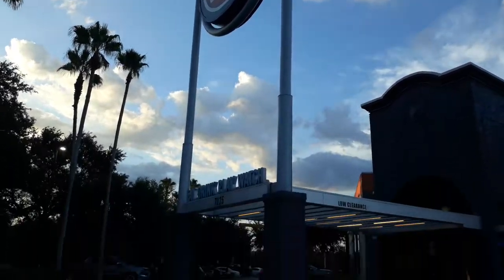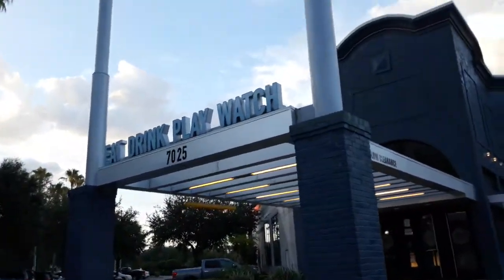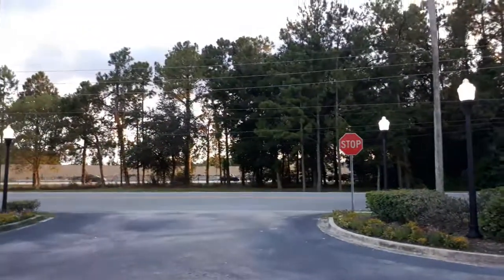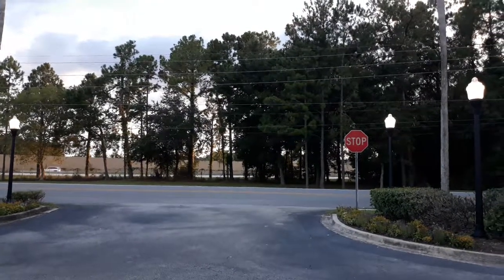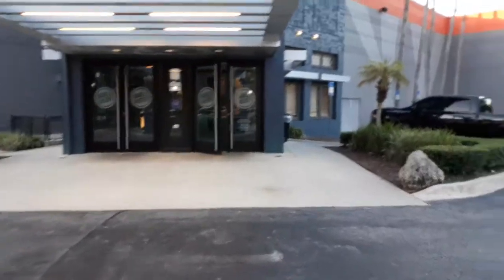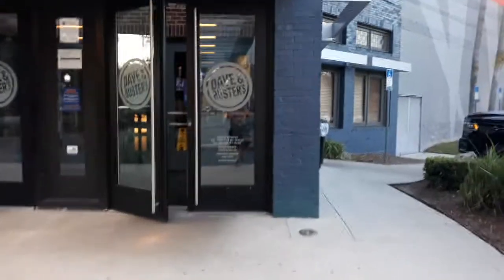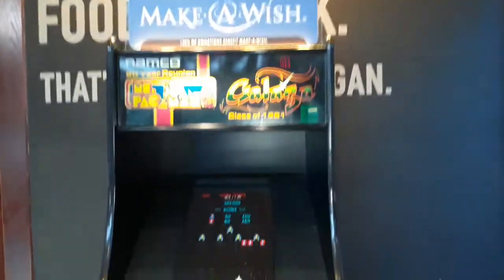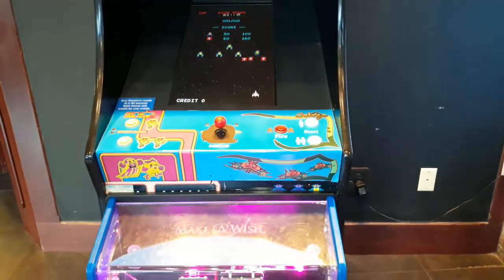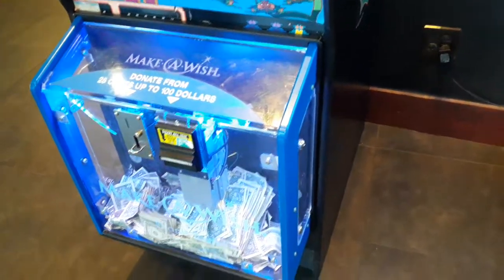Greetings internet, we're going to do as quick as possible a walkthrough of the classic Dave and Buster's in Jacksonville, Florida, which is just east of I-95, south of downtown Jacksonville. I'll do this going from game to game, area to area on what they have here today. They have the Make-A-Wish Pac-Man and Galaga combo — it's got a Mars bill acceptor that just eats the bills, pretty cool. Good charity.